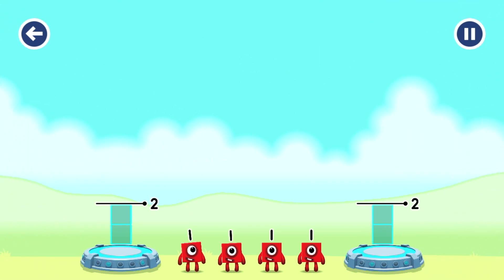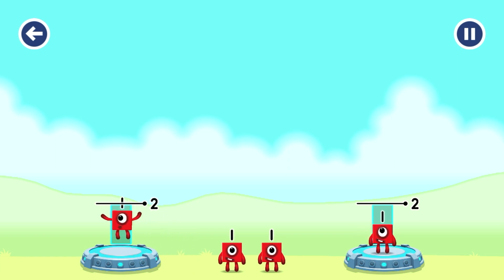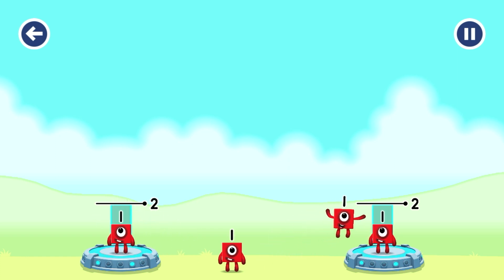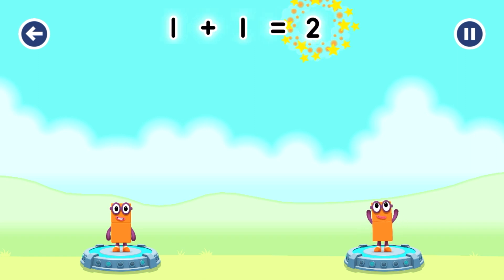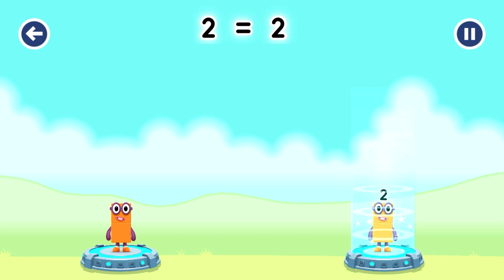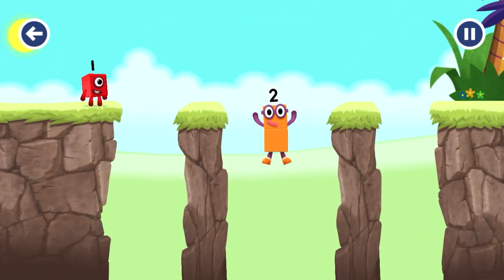Share the number blocks evenly to make 2 groups of 2. 1, 1, 1, 1 — you cracked it! 1 plus 1 equals 2. 1 plus 1 equals 2. 2 equals 2. Good job!